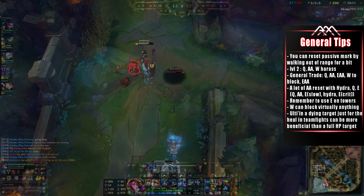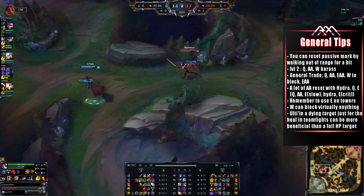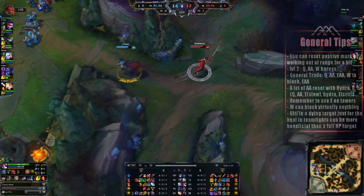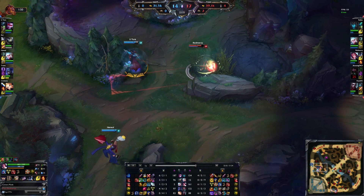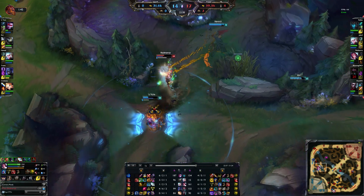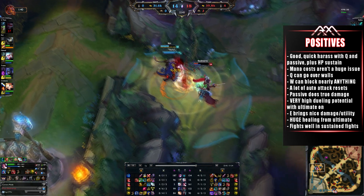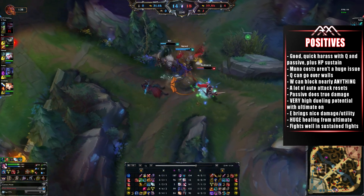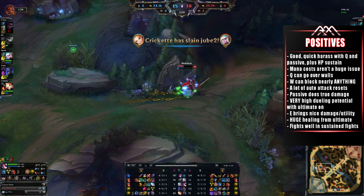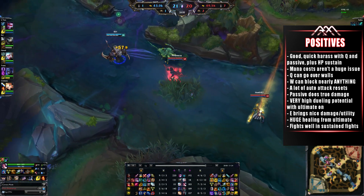Last but not least, using your ultimate on a dying target just to proc the heal for your team within a team fight can be much more beneficial than using it on a target that's full HP trying to deal more damage to them. Those are the general tips I've come up with while playing several games with Fiora. Next, let's go into the pros and cons of playing Fiora mainly in the mid lane and maybe even top lane. She first has good quick harass with her Q and passive combined, and it gives you a nice HP sustain in the laning phase.